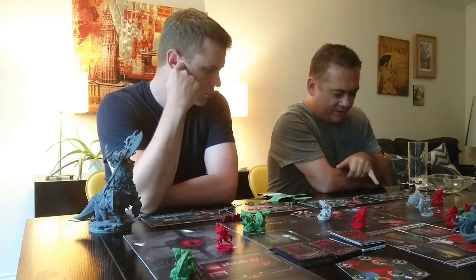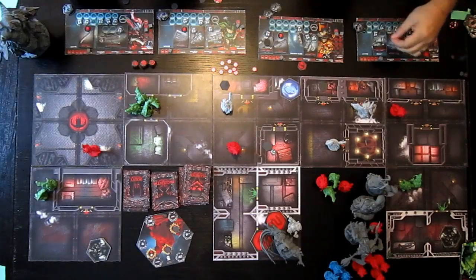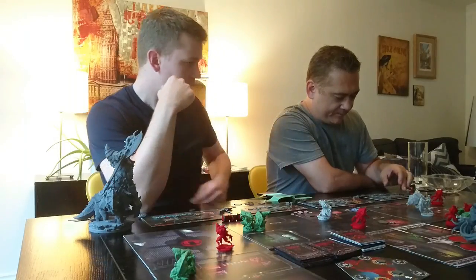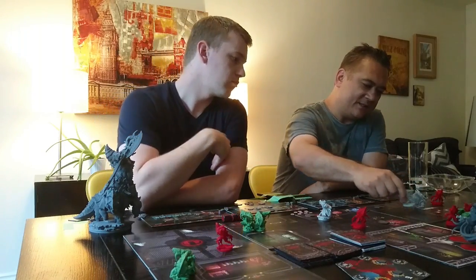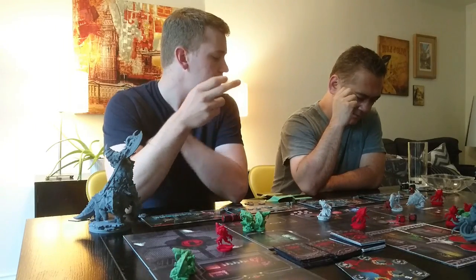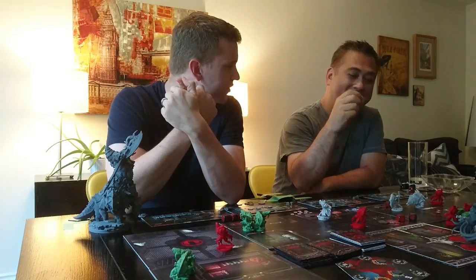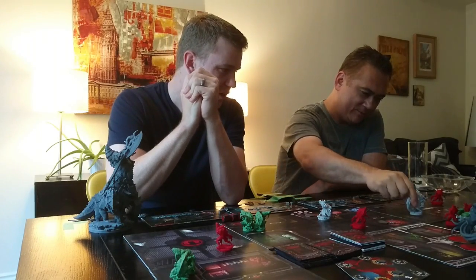When you have two bolt-on slots in the same item, you can use both at the same time. So Esper's going to use both defenses. That's one action. Then she's going to move and take a shot at the Scorn — but that would be three actions. One action to use the defense, one action to move, and another action to shoot. So she wouldn't move.